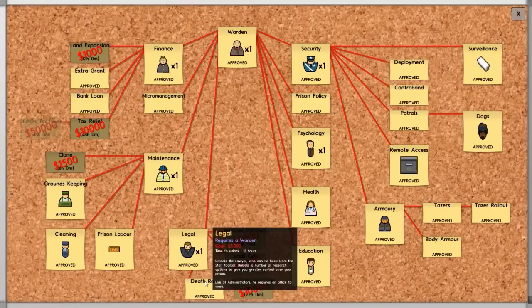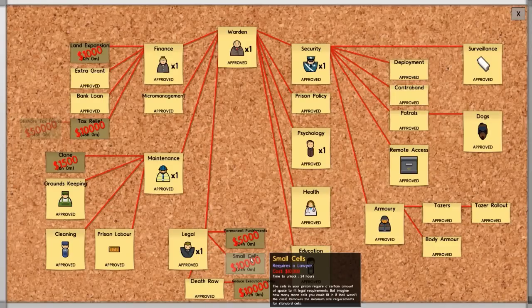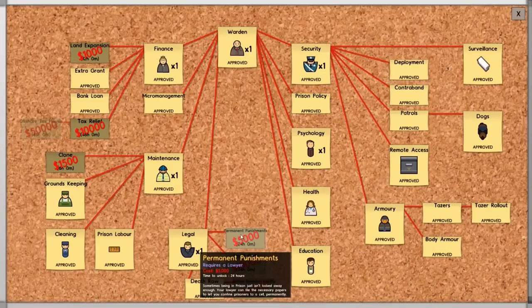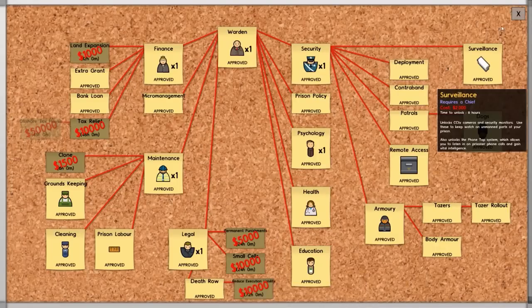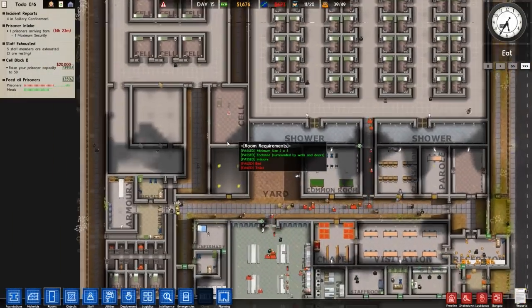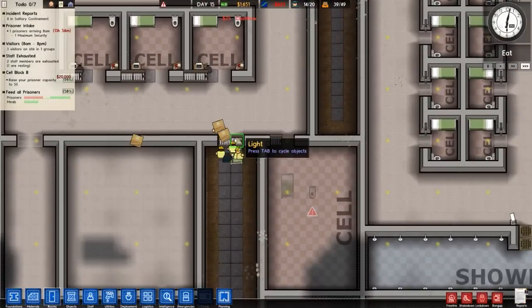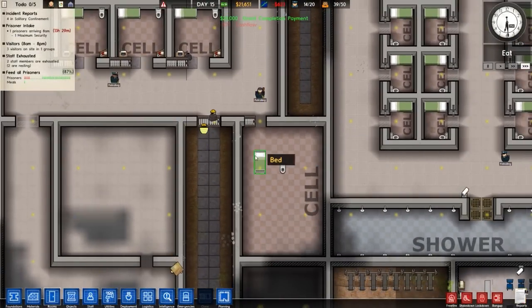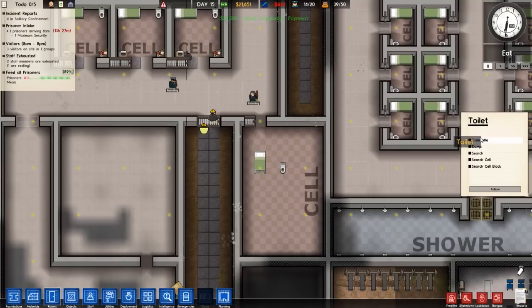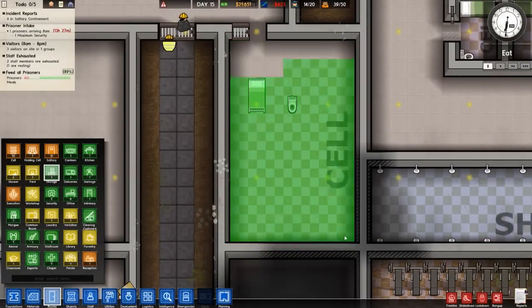We now have death row unlocked. We don't have small cells — that's 10 grand, I didn't really bother doing that one. Permanent punishments I do want to go for. We've also got Reduce Execution Liability, which is something in the game for — basically if you pull the switch and it's found out that person was actually innocent, it's pretty much one of the game's failure states. It's something that as you might imagine is quite bad — the game doesn't really want you to do it that often, or at all really.